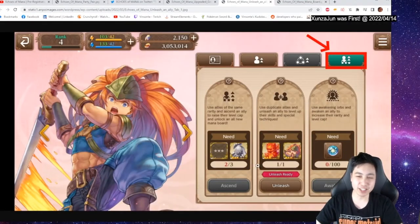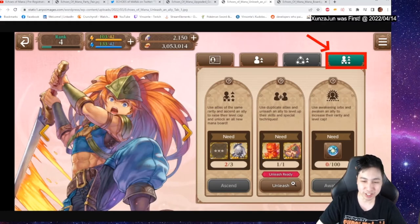Now the meaty stuff. If you look at the middle area there's the unleash section — that's the level of the skills, up to level 10. For techniques here you need to use duplicate allies — you need a dupe of the same character.